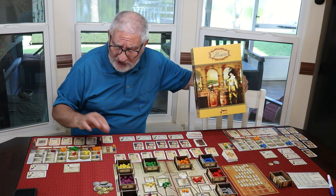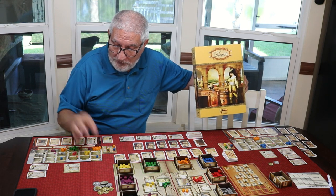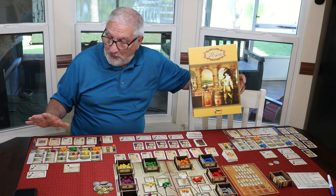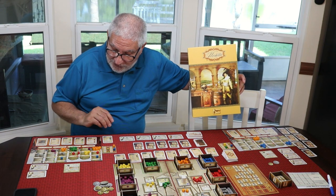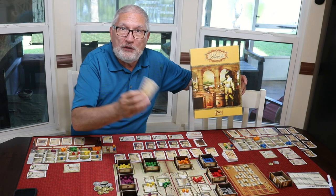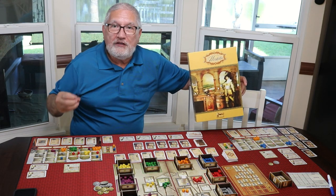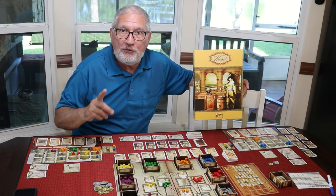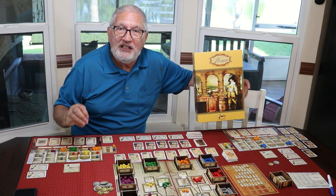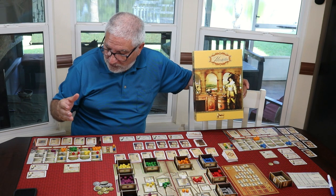Each one of these color cubes has a value of two different things. For instance, the red cube is a citrus fruit and it is a spice. Every one of these cubes has two values. So when you're fulfilling these contracts, you have to take a look at what this contract needs and go around the board and pick those up. It's not as easy as it sounds because you're going to want to fulfill a contract and you're going to be one cube short on something — that's what makes it so much fun.